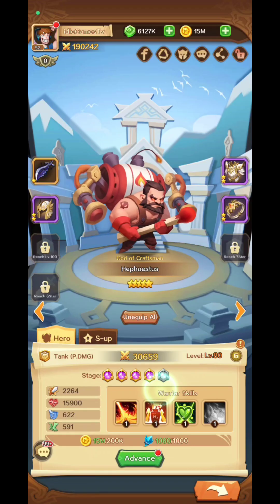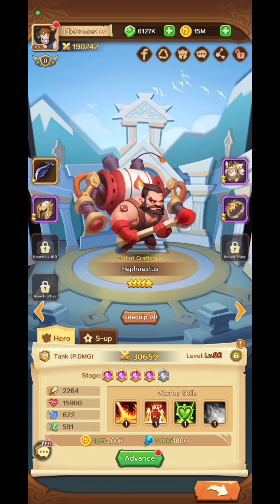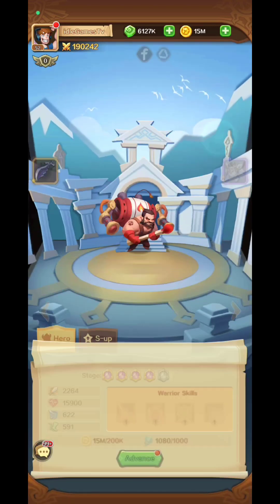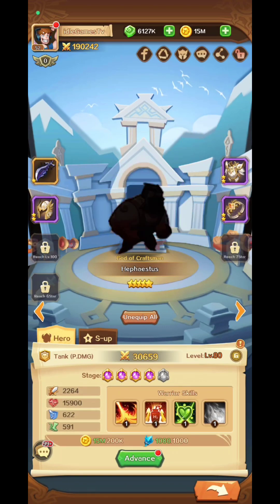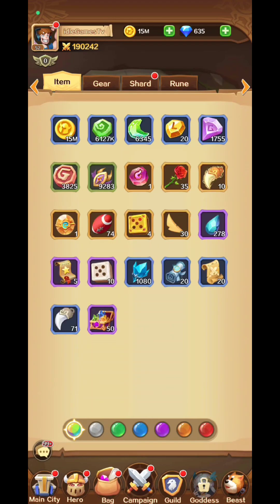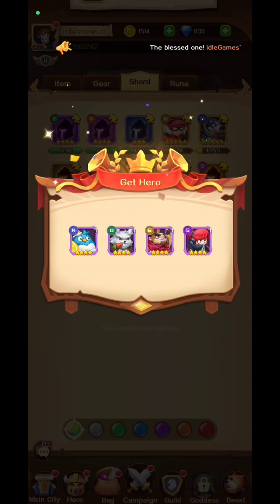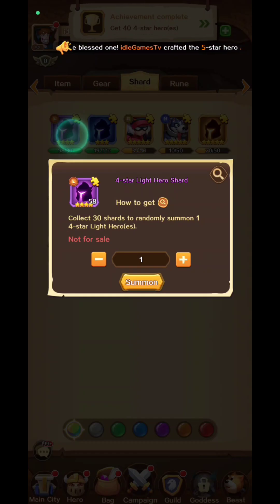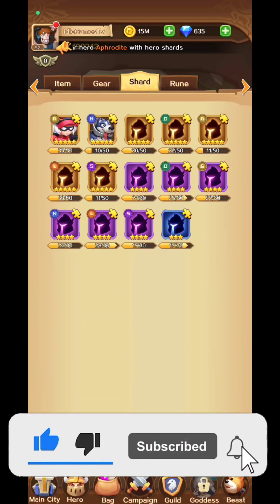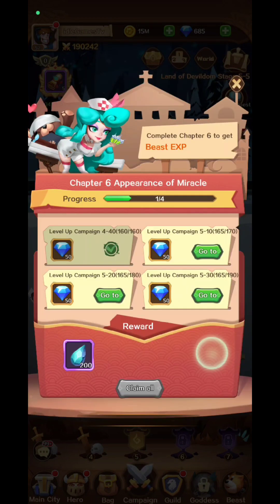Watch out for equipment sets — I've played so many idle games I sometimes mix them up. Place the best equipment like a proper RPG. The bluestones are really frustrating, so try to get as many as you can. Hit shards for your heroes — if you have duplicates you can star them up. After five yellow stars you get one red star, and so on.